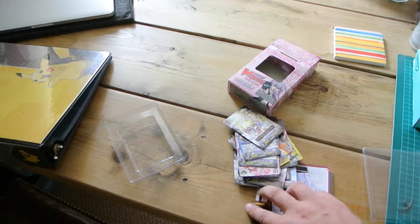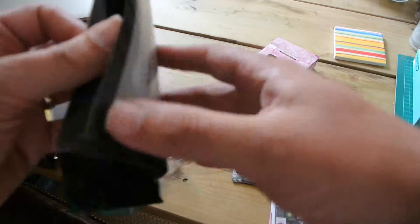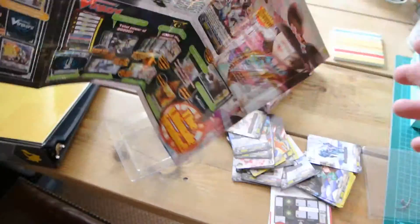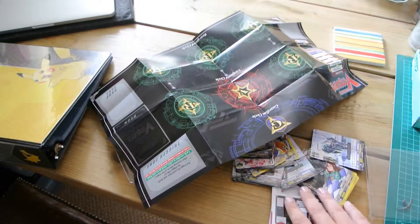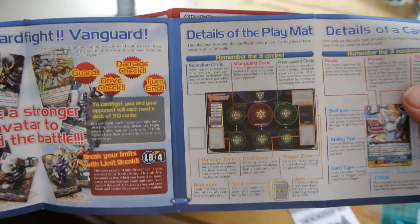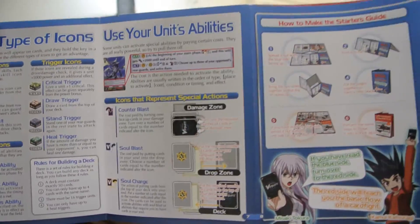You get a kind of mat that goes along with that. It folds out like that, and on the back there's some kind of shortened version of the rules. And then you also get this fold-out pamphlet which tells you how to play. It's designed for quick and easy play. I'll be honest with you, I did read it and it made very little sense to me. So I will no doubt study it later.